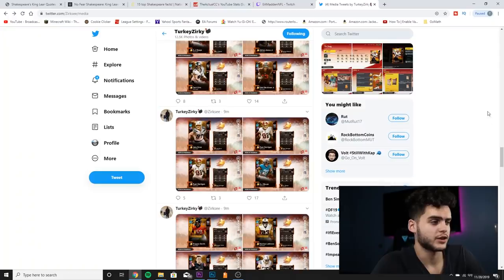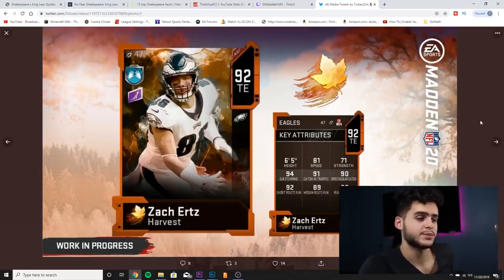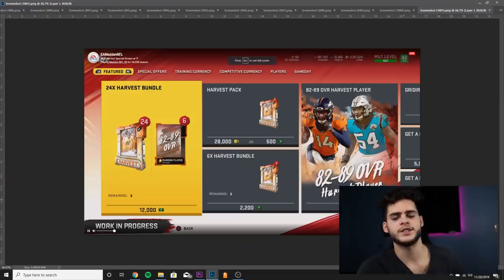Let's check out Zach Ertz real quick — 81 speed, 71 strength, 94 catching, 91 catching in traffic, 90 spec catch, 92 short route running, 89 medium route running, and 63 run blocking. The card looks kind of like a superstar tight end but slightly faster — not the biggest fan, but he is kind of like a slow wide receiver at tight end, which could actually be pretty beneficial. Alright guys, that's about it for the video — thank you so much for watching, hope you enjoyed. Like, comment, subscribe — I'm out!